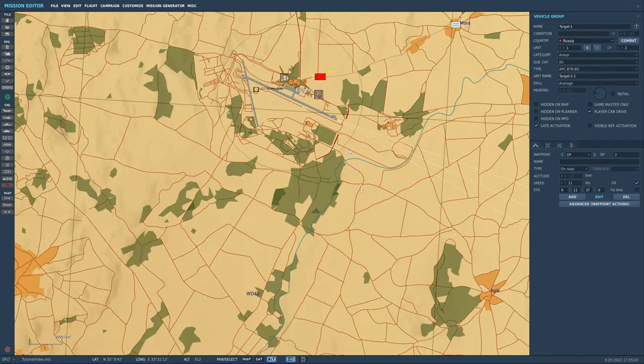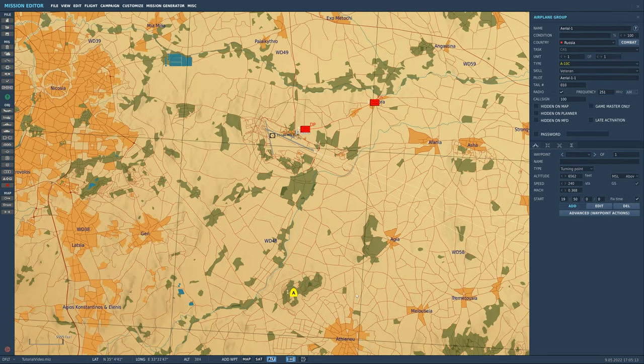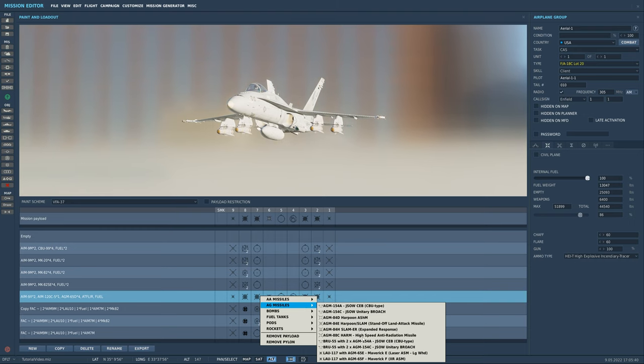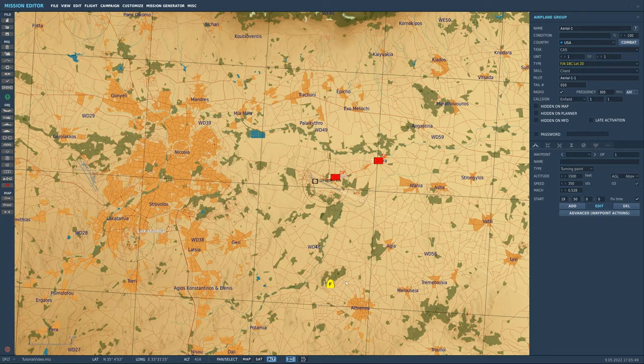Now we're going to place in an aircraft for us to use for the purposes of this mission. I'm going to place it about here, give us a couple of miles to work with. We'll set us to be American, do close air support, and keep us as an FA-18. Then we'll quickly switch to AGL and give myself a loadout with the infrared versions of the Mavericks.